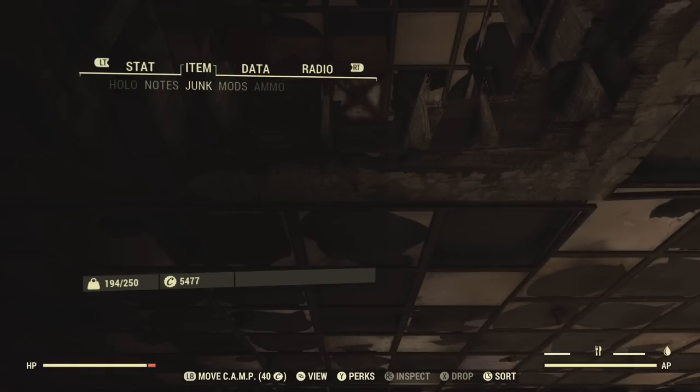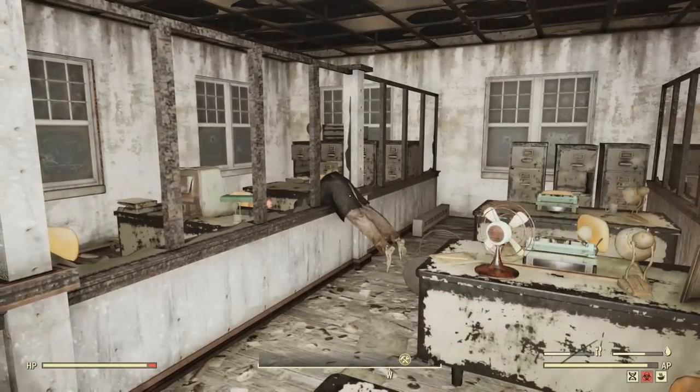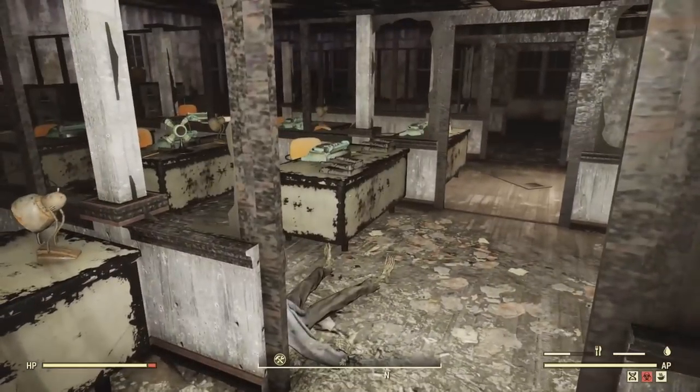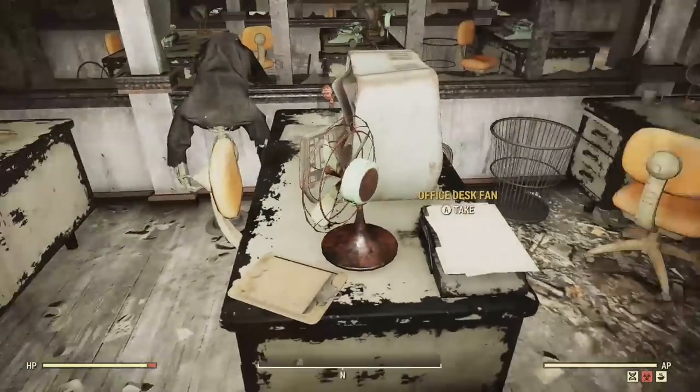We're not carrying any junk materials so you can see exactly what you get. Now the best thing in this whole room are these typewriters, because they have gears, springs, and screws all in one.